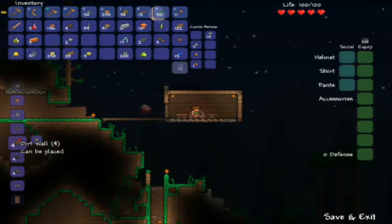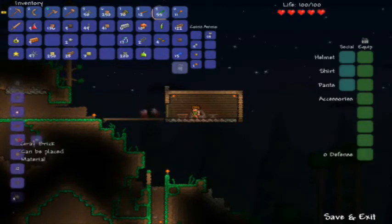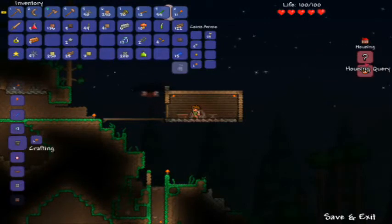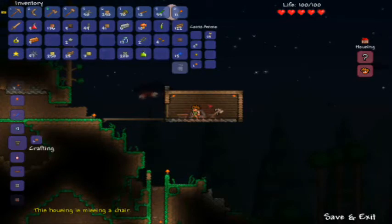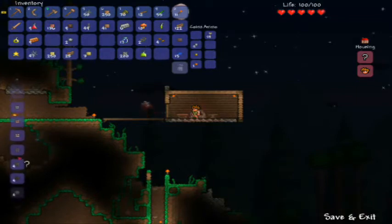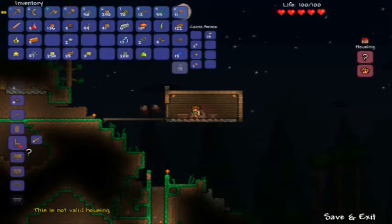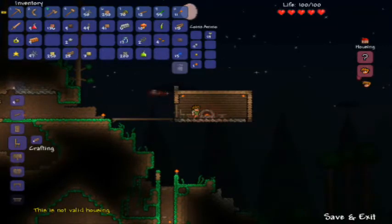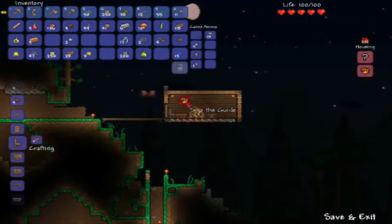How do I make that? And this is something new too — this housing mode. House is missing a chair. So if I put a chair here, I can put the guide here. Guide is now here. His name is evidently Seth. Good for you, Seth.